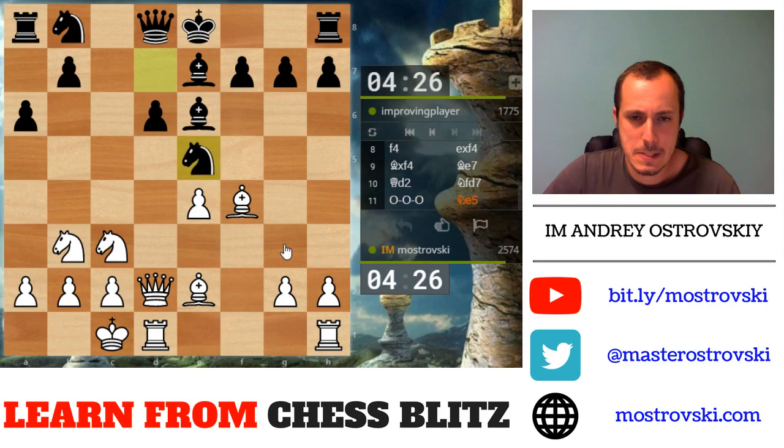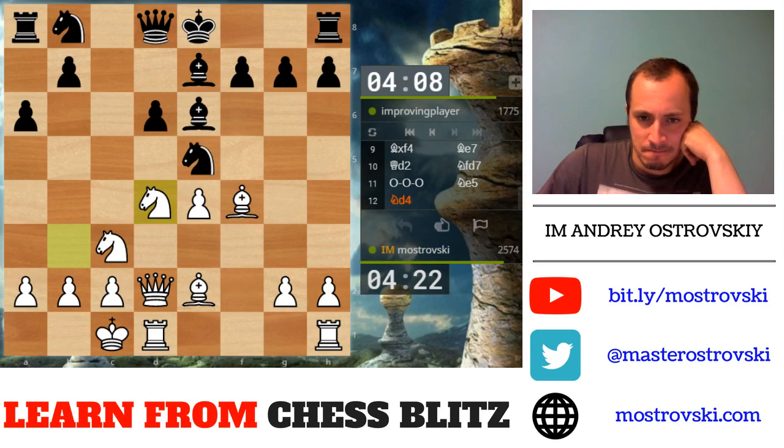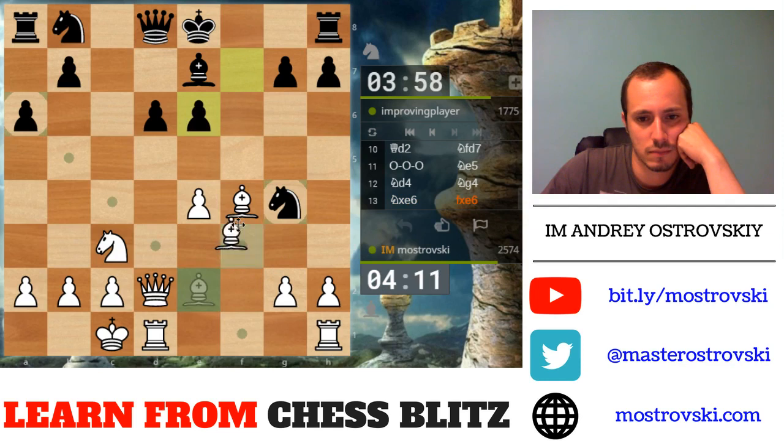This knight goes to e5. Let's put the knight on d4, exerting further pressure on Black's position. I want to get to f5. Some lines are so rarely seen that you just forget the order of moves. Now g4 is kind of a super blunder because of Ng6 followed by bishop g4.